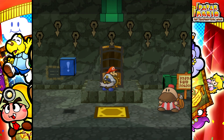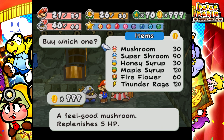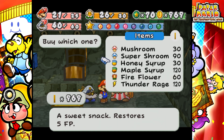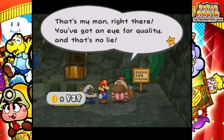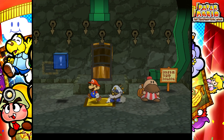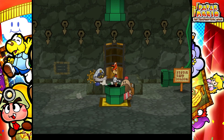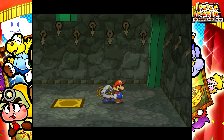On floor 50, you get a very awesome item — it's the Strange Sack, which is a key item that lets you hold 20 items instead of 10. The walkthrough had actually suggested going through the Pit of 100 Trials and doing the first 50 floors to get that item so you can have more items for the upcoming Shadow Queen fight, but I decided not to. It worked out anyway. Now I have it. So if you're interested in getting the Strange Sack, do the first 50 levels and boom, there you go.